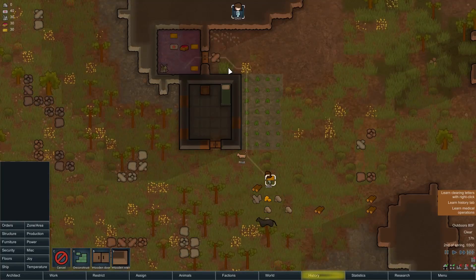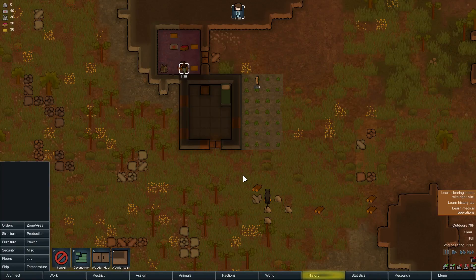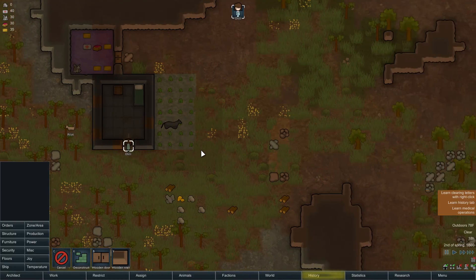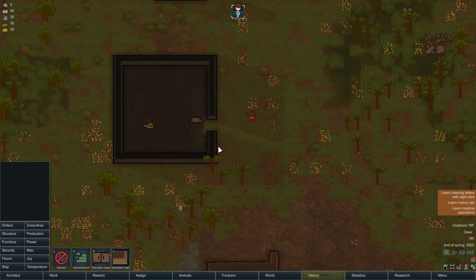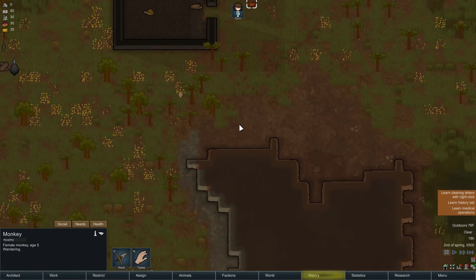That way the food doesn't go bad as quickly - though it's pretty hot outside, 79 degrees, so that food's going to go south pretty quickly. Looks like she's cleaning now. Where's that cassowary? Oh god, there's an even bigger shelter right up there for us, and there's a couple animals in there.